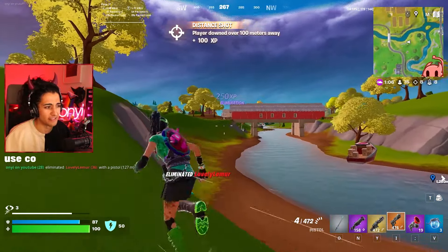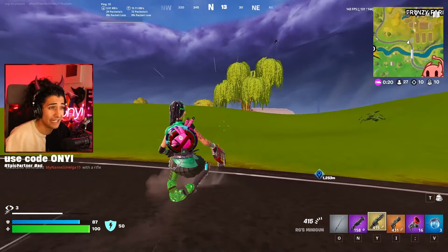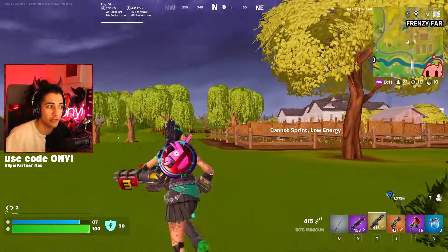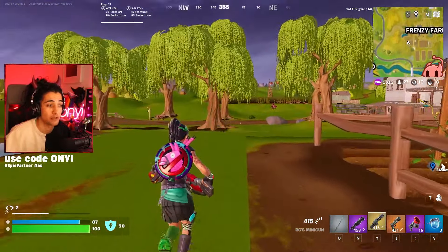Pistol's definitely underrated this season. The reason I put Spaghetti Grotto as drop number five and not higher on this list is because it gets pretty heavily contested. It's really easy to get third partied in that location based on the layout of it. And this season the minigun's not really it for best loadouts - it's a great item, but there are a lot better items to counter people or deal massive amounts of damage.